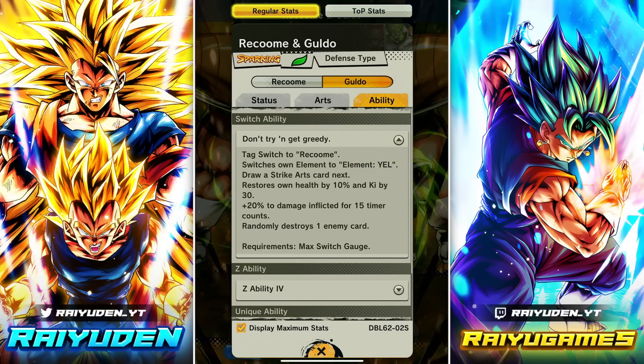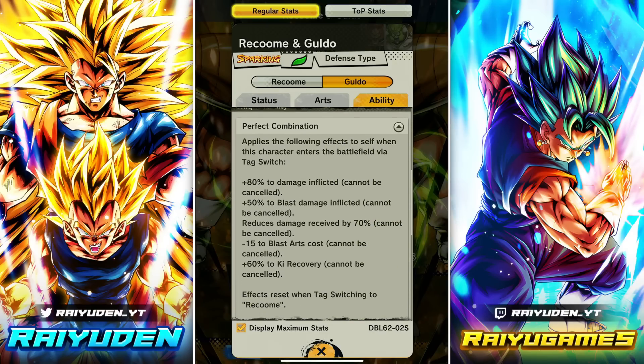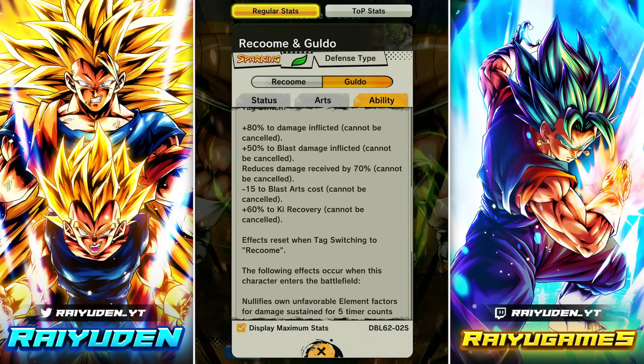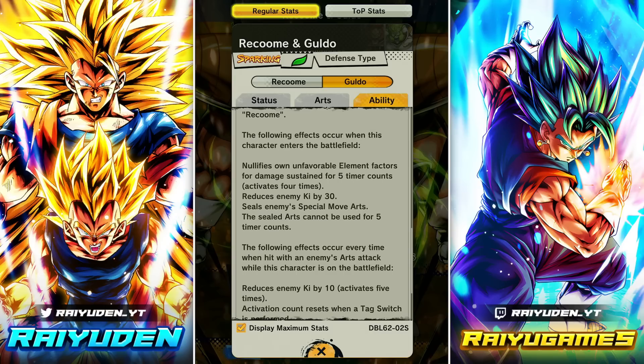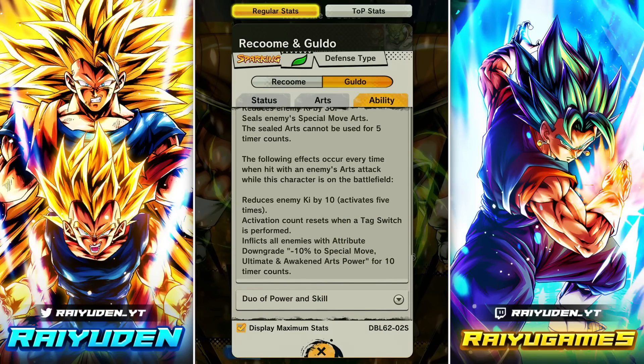His tag switch goes into Racoom to draw a strike card, switches to element yellow, restores 10% health and Ki by 30, 20 damage inflicted, randomly destroys a card. As Guldo he is more blast focused. 60 Ki recovery, minus 15 to blast arts cost, still has 70% reduced damage received. Type-neutral seal enemy special move arts — so Guldo when he shows up can seal blues. Every time hit by an enemy arts attack on the field: reduce enemy Ki by 10.